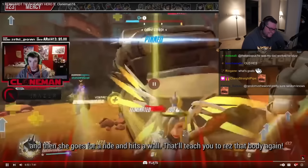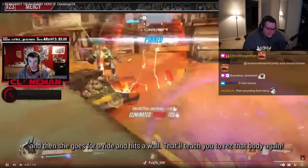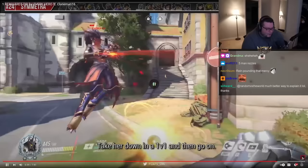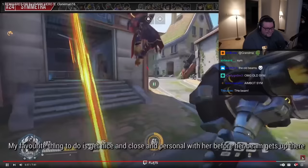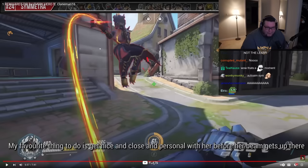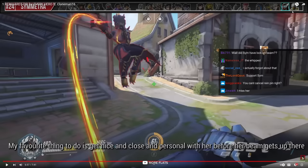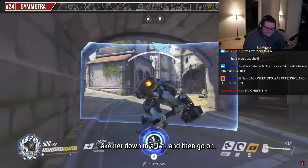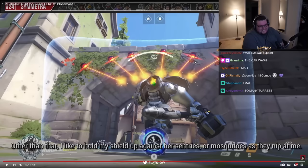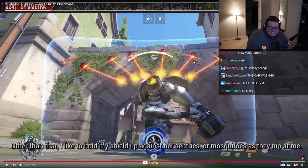Try pinning a Mercy going for Rez in Valk nowadays - good luck. Oh my God, it's old Symmetra! The pool needle beam! Support Symmetra! She's up here with the supports - Anna Lucio Mercy Symmetra! It's old Sym. Her beam gets up there - 'take her down in a 1v1, and then go on. Other than that, I like to hold my shield up against her sentries.' The six torrents of death! This was originally called the carwash - everyone used to call it the carwash. This is why.